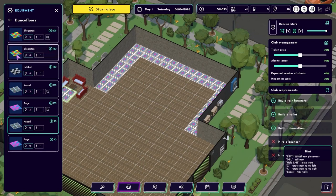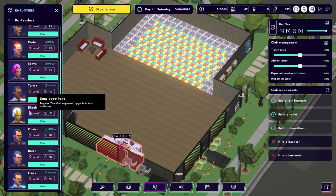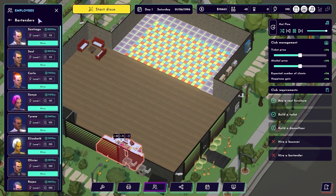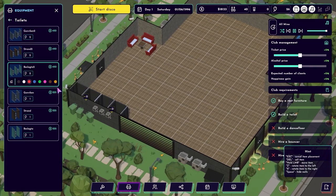One of the best features of Disco Simulator is how it lets you personalize your gameplay. You can tweak everything from the game controls to the graphics settings. Plus, you can even add in your favorite tracks to play in the background, making it truly your very own disco.